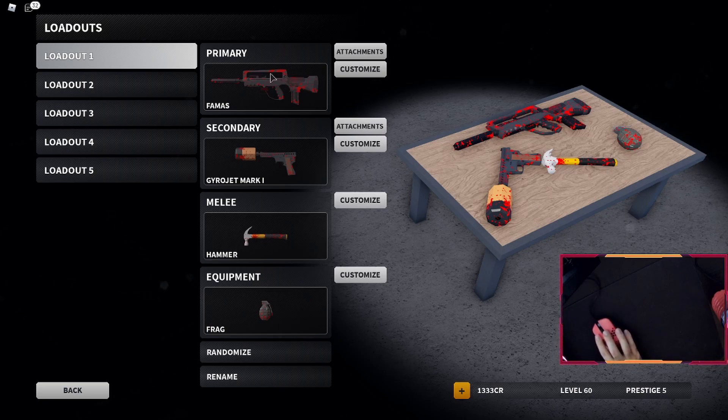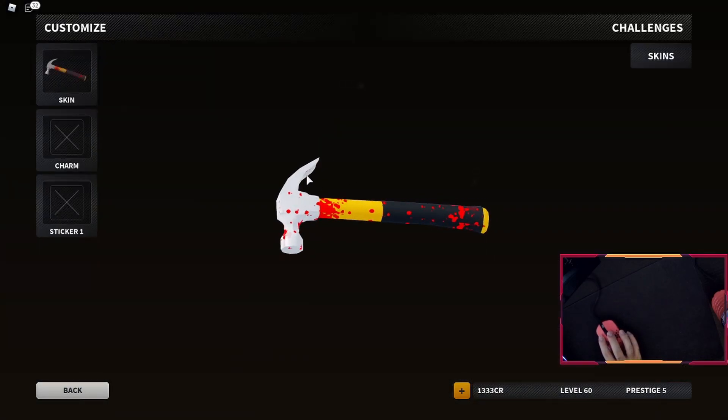I went with the Red Splatter, kind of violent. Look at this on the Hammer — it looks super violent.